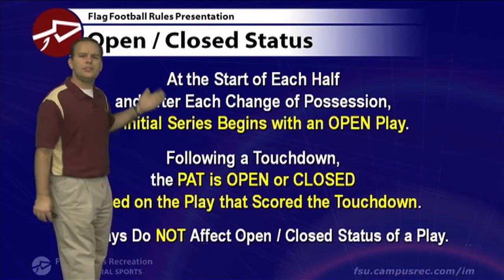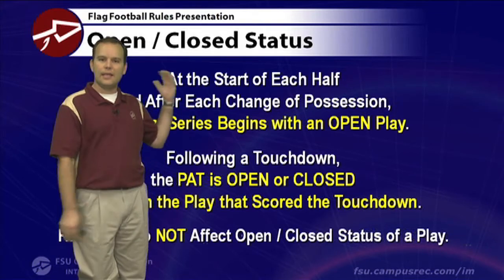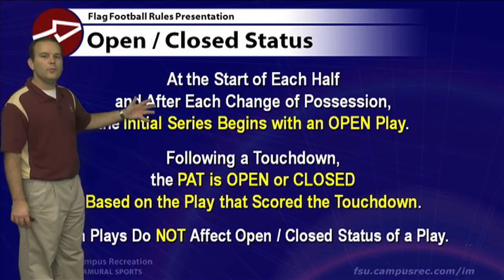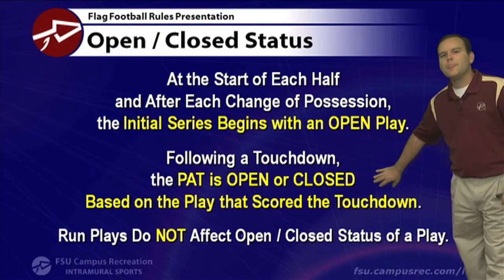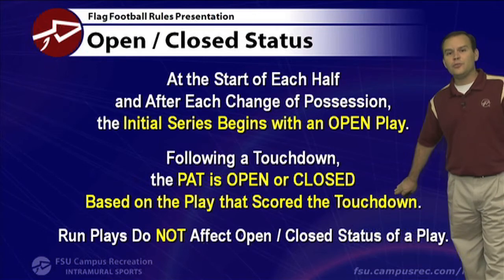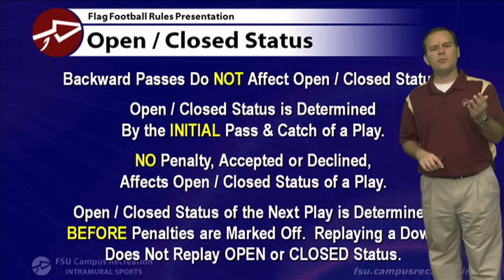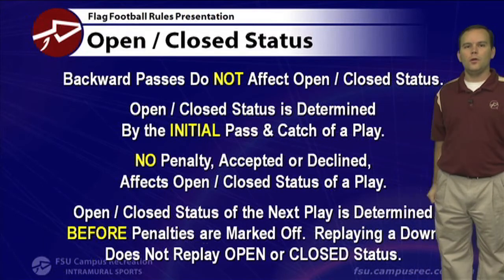At the start of every half, after a touchdown, or after a change of possession following an interception, the initial first down is open. But not every first down — if you get another first down down the field, we continue the open and close cycle. A point after is open or closed based on the previous play, not who scored. Run plays do not affect open and close status, so a female running 20 yards on a closed play leaves the next play still closed. You must involve a forward pass to change the status.